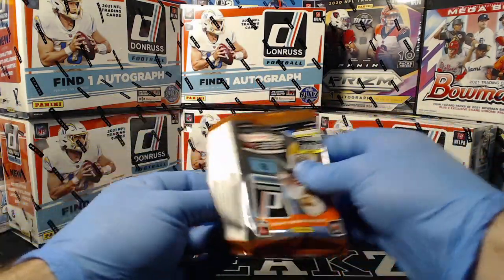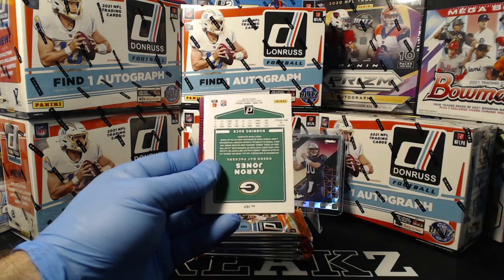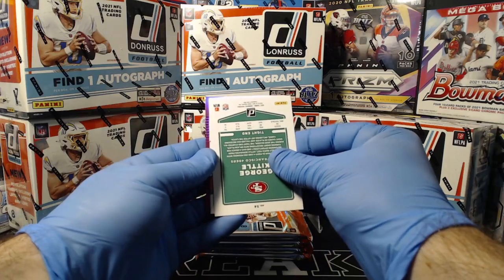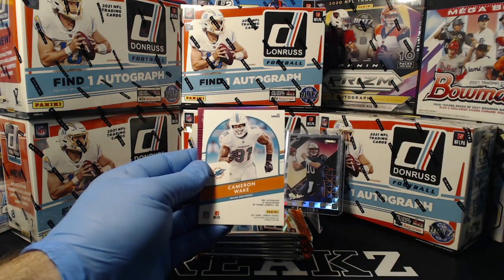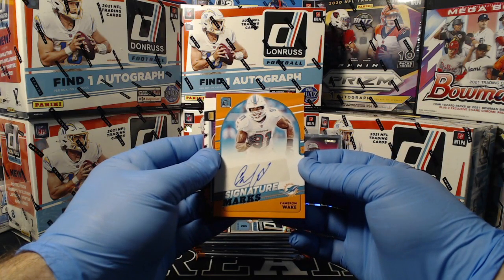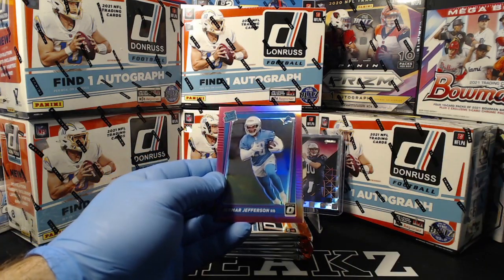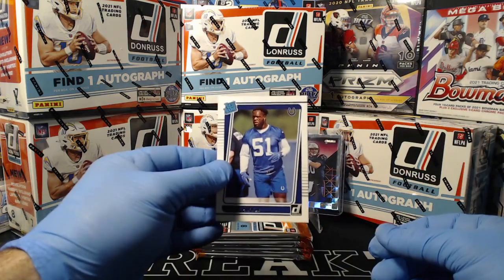Jefferson, Logan Thomas, Zach Cunningham, Aaron Jones. I think our auto's coming here — it's going to be one of those signature marks. George Kittle. We'll slow roll our signature marks auto, which is going to be Cameron Wake. I think we pulled Cameron Wake once before — nice Dolphins auto there. Ronald Jones. Pink optic: Jamar Jefferson for the Lions. And Kwity Paye rated rookie for the Colts.